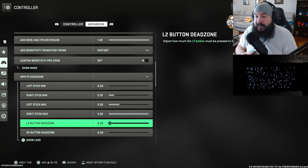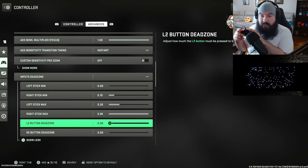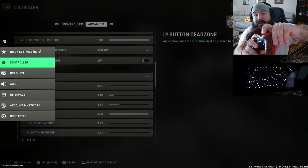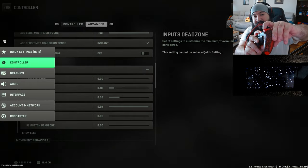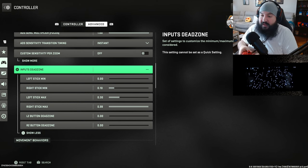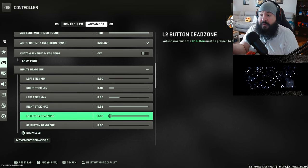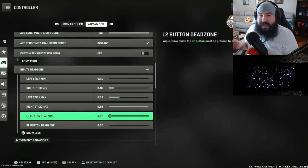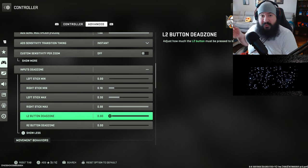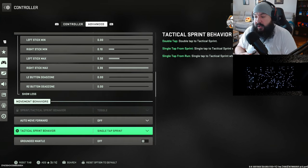Right stick max is 0.99. L2 and R2 don't really matter honestly — if you have hair triggers or digital triggers enabled, or trigger stops in the game pack, it's basically the same as zero zero anyway. So I'm bringing both L2 and R2 down to zero zero. This doesn't really matter if you have physical trigger stops or hair triggers enabled in the game pack, but just letting you guys know I brought these down to zero zero.